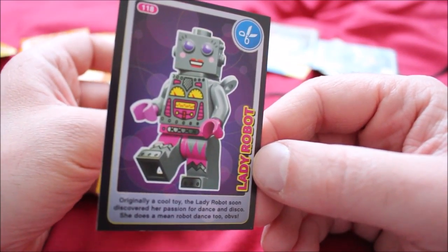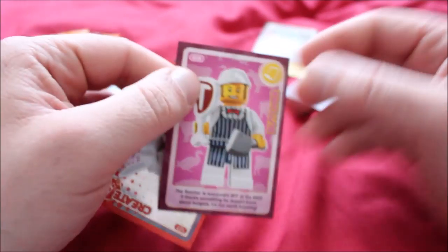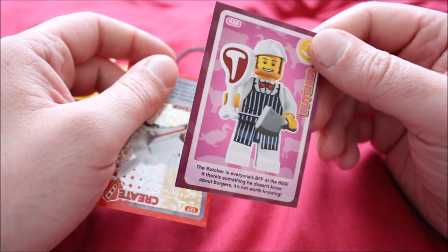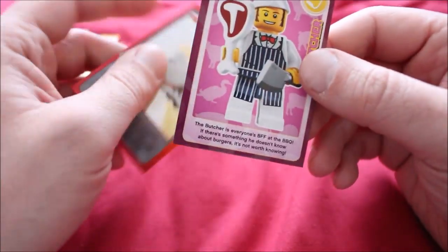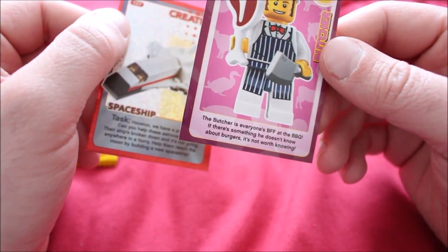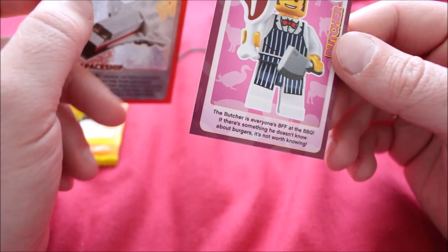What does it say about our lady-bot friend? "Originally a cool toy, the lady robot soon discovered a passion for dance and disco. She does a mean robot dance too — obvs." I'll take your word for it. And there's a butcher with a pink background, looks like the same fashion as the waiter — possibly makes some sense because they both work in the food industry. "The butcher is everyone's BFF at the BBQ. If there's something he doesn't know about burgers, it's not worth knowing."